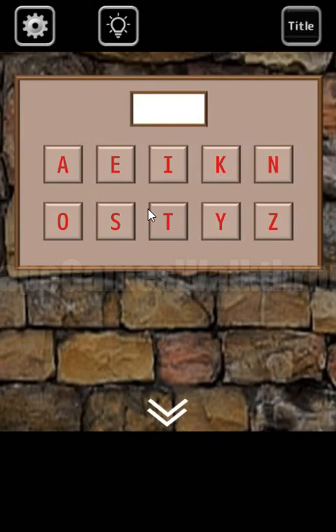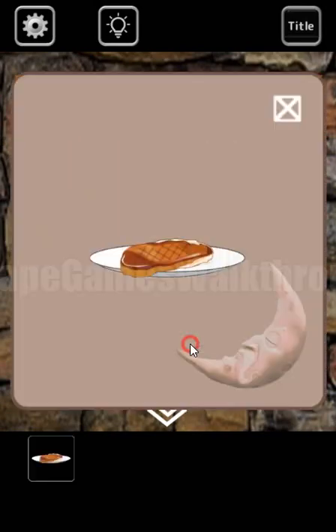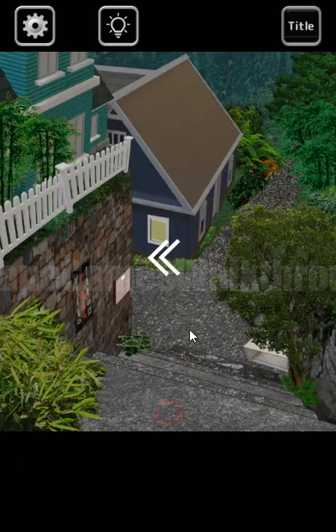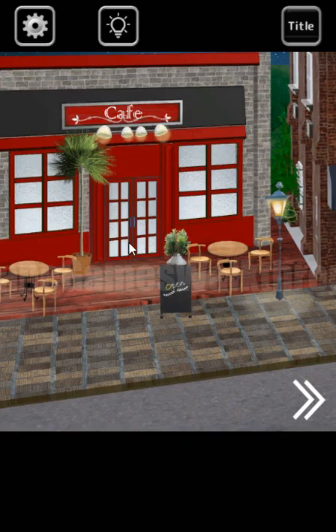Let's write it here: S, T, E, A, K. We bought the steak. And now we can feed this cat to be able to go further to the next street.